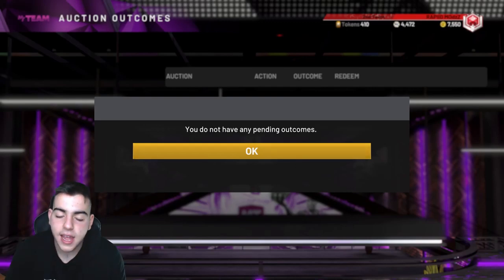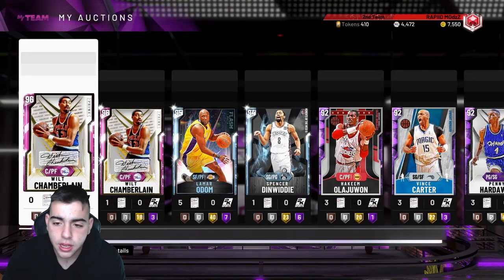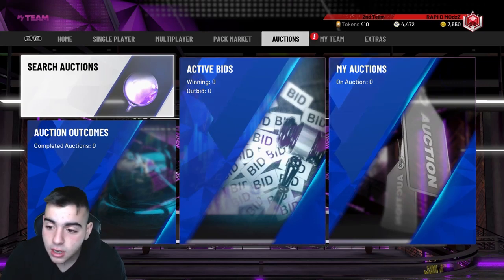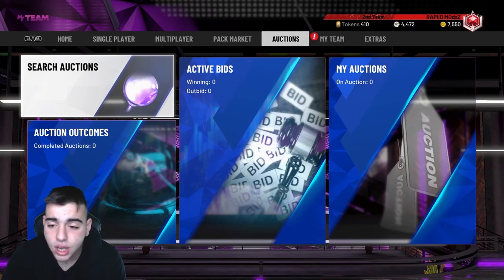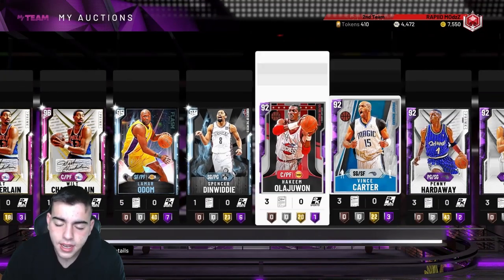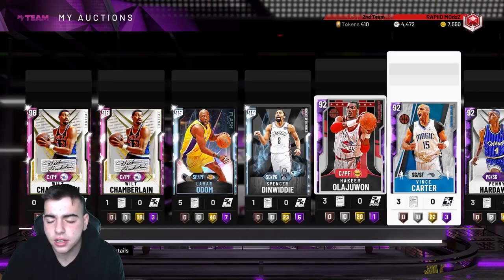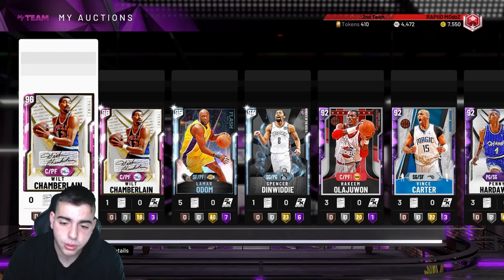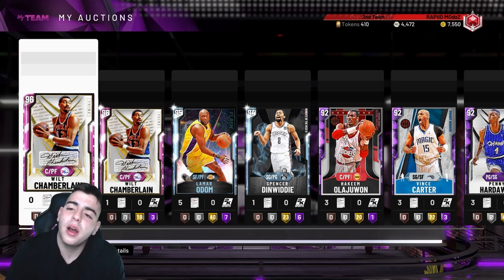What's good YouTube, it's your boy Bugs back on another NBA 2K20 MyTeam video. Today we're gonna go over the market crash. We're gonna have a codeword in this video — if we hit 100 likes we're giving away a $10 PSN code for PS4 players, and Xbox players have a chance to win 20,000 MT. Smash that like button. We're at 3,100 subs, 900 away from 4K, let's hit it.